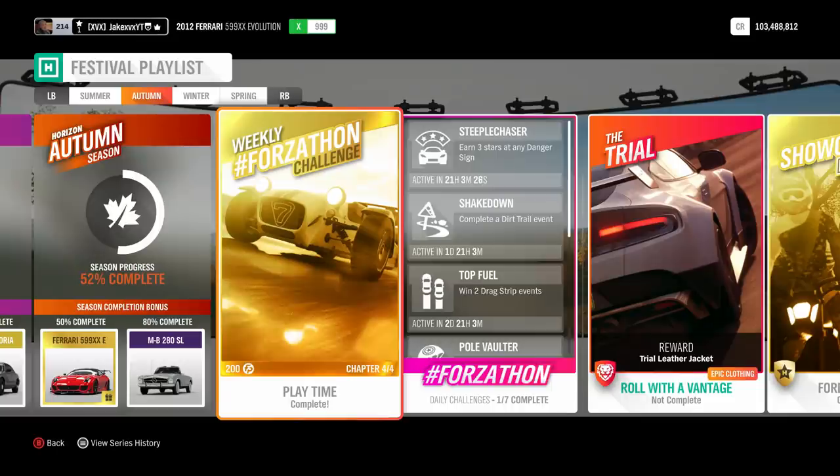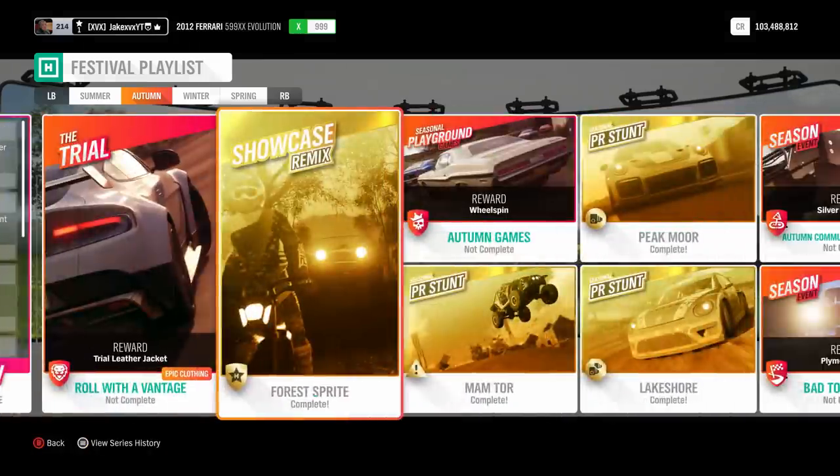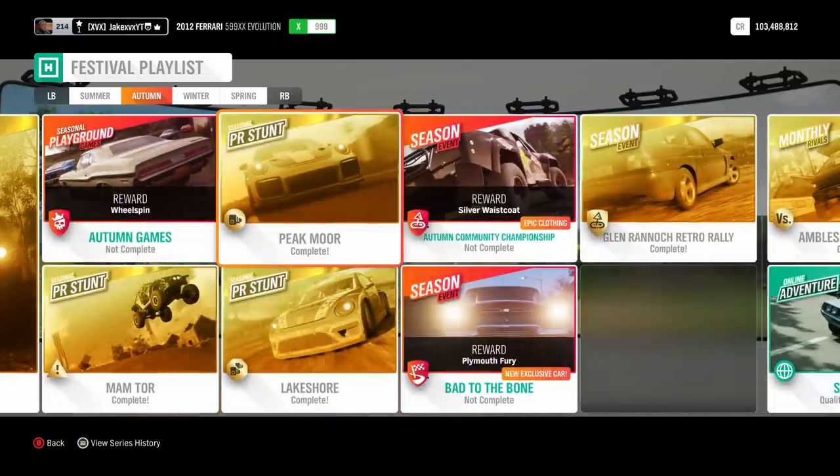I try to find the fastest way to get these because I know a lot of people are disappointed with the festival playlist — it's more of a grind than fun. So I've tried to find the fastest way so you can just get it out of the way, get the car you want, and not have to worry about it. That's why I recommend the weekly Forzathon, the Showcase Remix, one of the seasonal events, the monthly rivals, and then three PR stunts — very quick and easy, completely avoiding the most difficult ones.